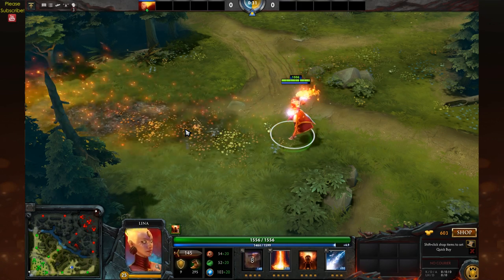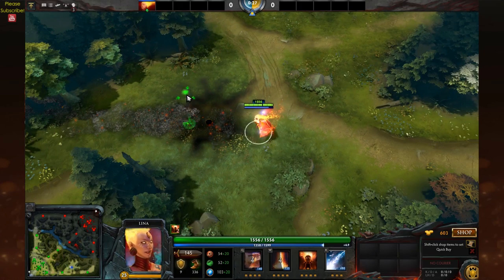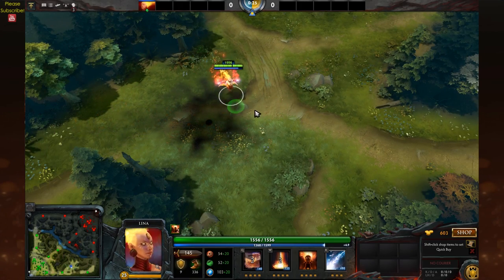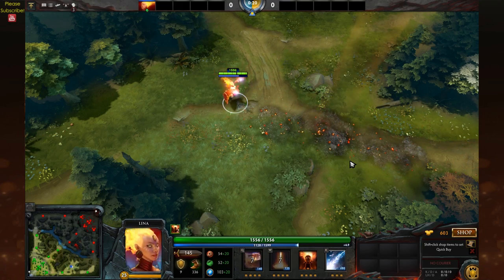You will also get a new hero portrait, a new hero icon, new spell icons for the Dragon Slave and Fiery Soul, a minimap icon, and new effects and sound effects for the Dragon Slave spell.